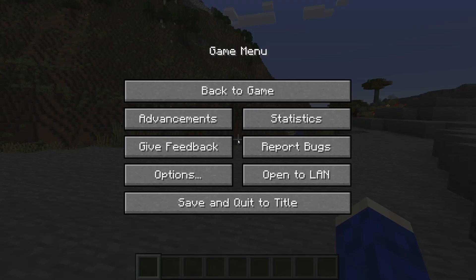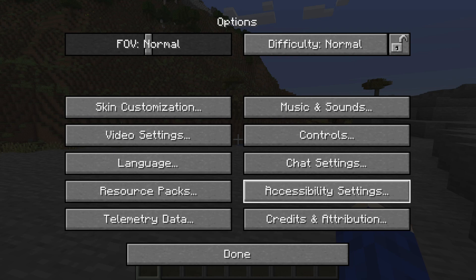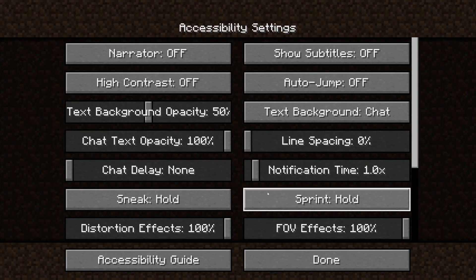First of all you need to pause the game and click on options, then go into accessibility settings and change sprint to toggle, because then we can go and toggle it on.